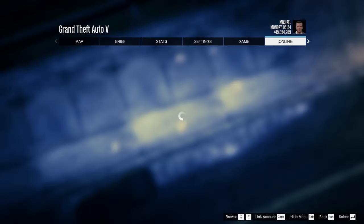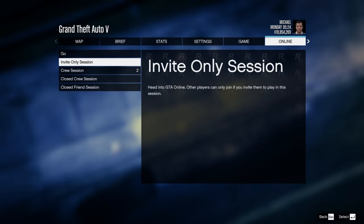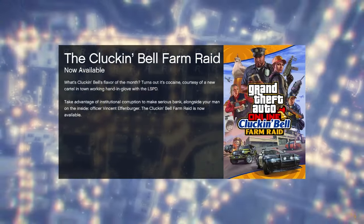Once you load into Story Mode, you have to again press Options, then go to Online, then choose 'Play GTA Online', then click 'Invite Only Session'.